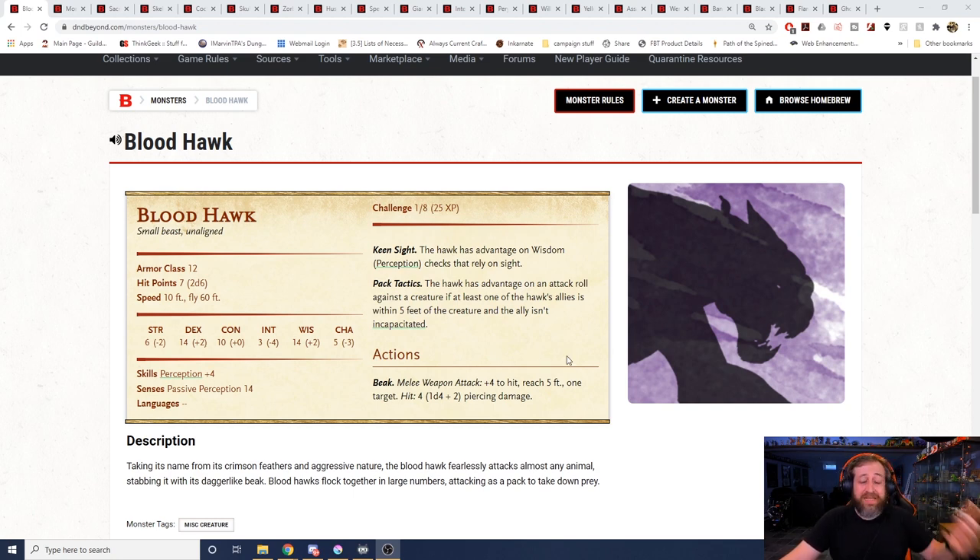It has pack tactics, so if it has an ally within five feet it's going to have advantage on its attack roll — plus four to hit and a d4 plus two piercing damage. That's the same amount of damage that a kobold can do, except this creature can fly and give itself pack tactics without sunlight sensitivity. A swarm of these things attacking a low-level party could decimate them if they have advantage and you roll crits. 2d4 plus two damage on low-level characters could be a lot, and it's completely unexpected.